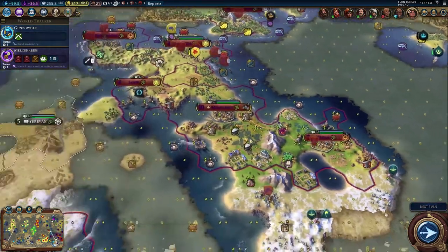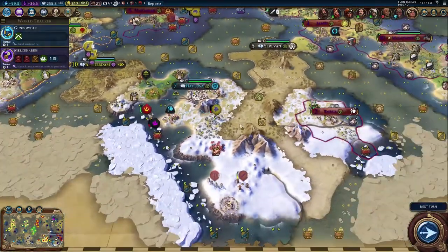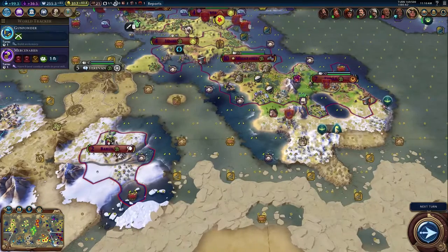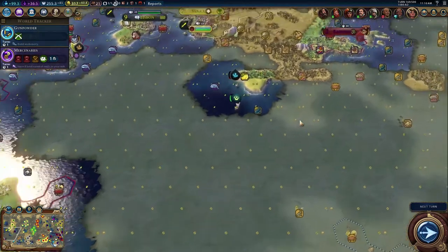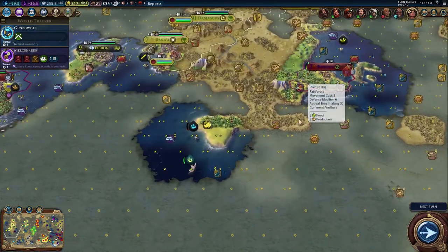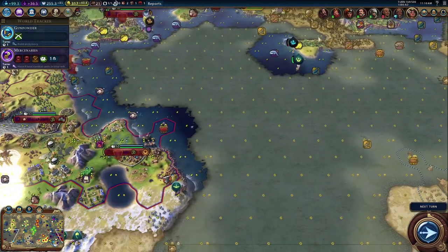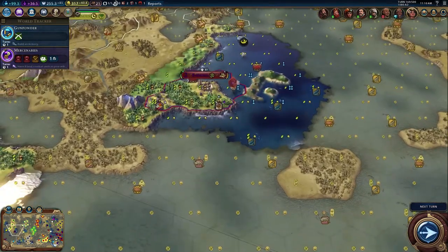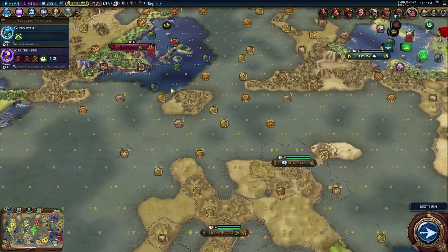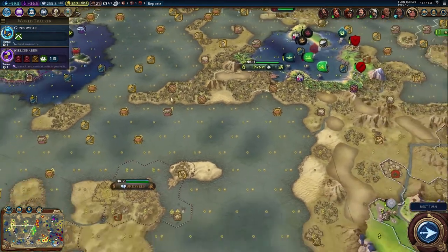We have the holy site going there and I would like to get another holy site going as quickly as possible. We don't have any wonders going but I'm trying to improve production in all my towns. I think at this point we're pretty much done colonizing. I hate the fact that they have a settler right on my borders. The only other place I could see us throwing down a city would be over here.